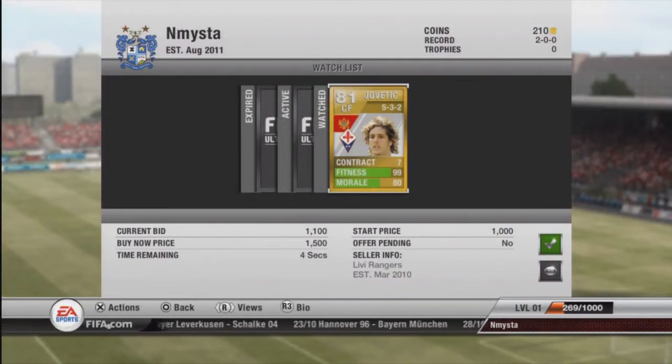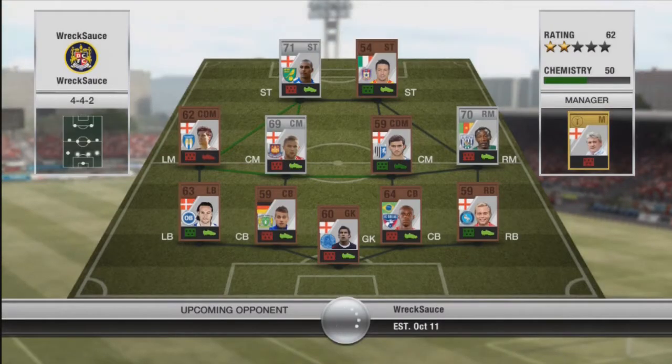After that I bought my first 5-star skiller, called Cilcevic — I think that's how you say his name. He's a 5-3-2 but only 1.1k, which is a great buy in my opinion. He's a decent player. Then I go into my next game, and this guy had a couple of silvers — nothing amazing.